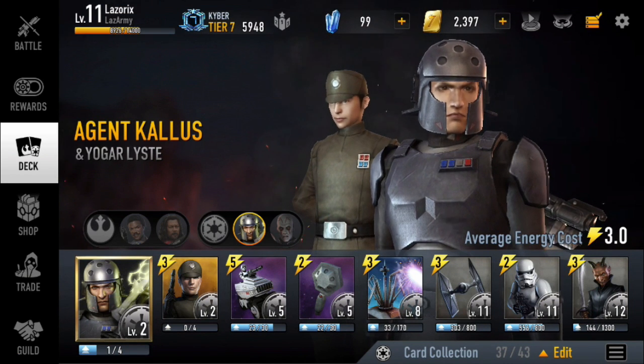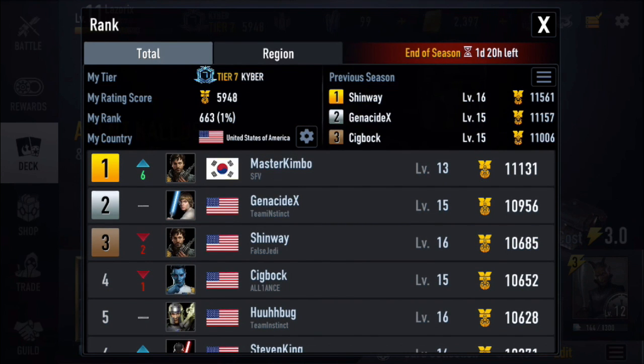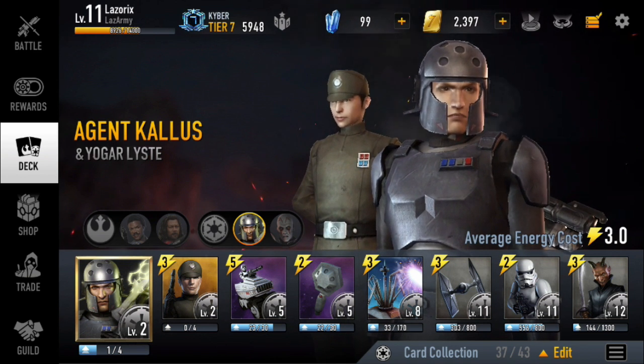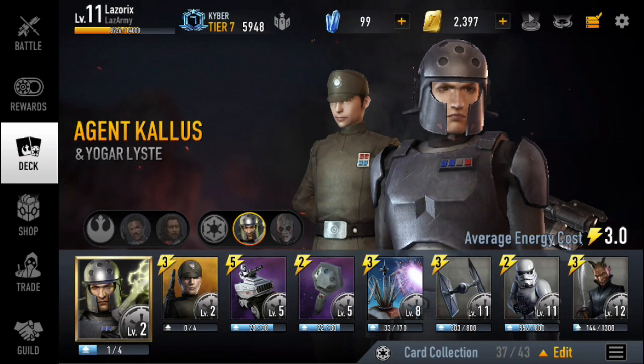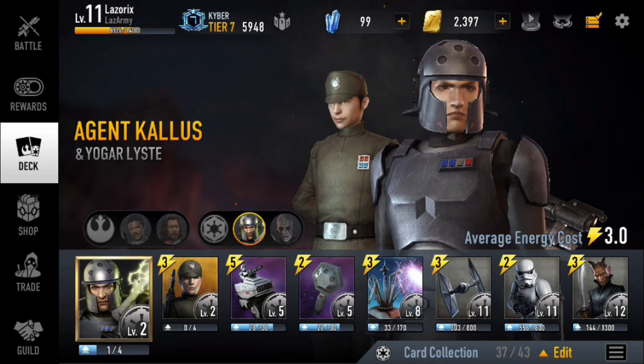If you're up here in Kyber, you'll definitely want to have a level 2 Kallus. Most leaders up here are level 2 or higher, so playing a level 1 wouldn't go over so well. I don't think level 1 Yogar is necessary — I was playing Yogar at level 1 for a while and he still did really good. I just recently got level 2 Yogar with the special mission, which gave me the unique card selector — really handy.